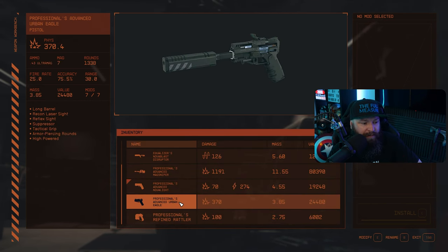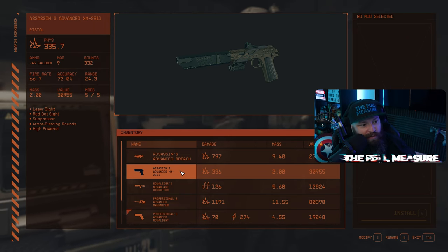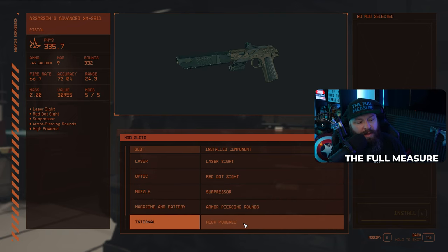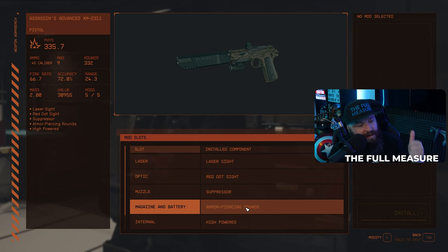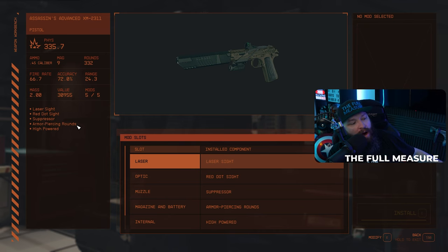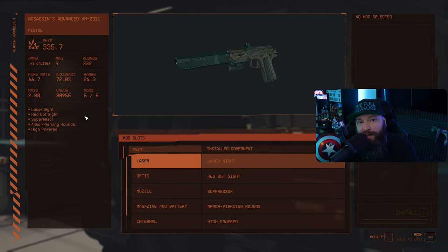Last but not least, the XM-2311. Look at it — it just looks so sick with the silencer. It has extremely decent damage, just short of the Urban Eagle, but with fewer mod slots to work with. You go for a laser sight, a red dot sight, suppressor, armor-piercing rounds, and high powered. What I love about this pistol is no mess, no fuss — laser sight, optic, muzzle, bullet type, and damage. My XM-2311 build: laser sight, red dot sight, suppressor, armor-piercing rounds, and high powered — five out of five mods used.